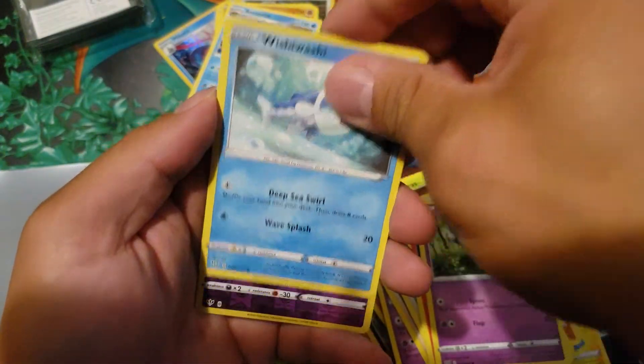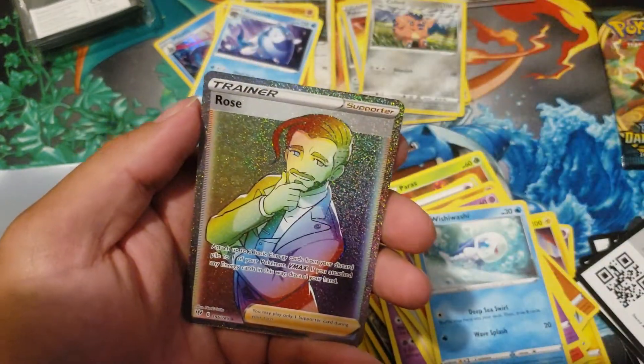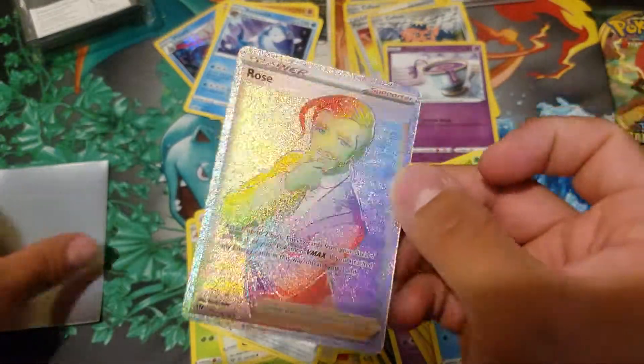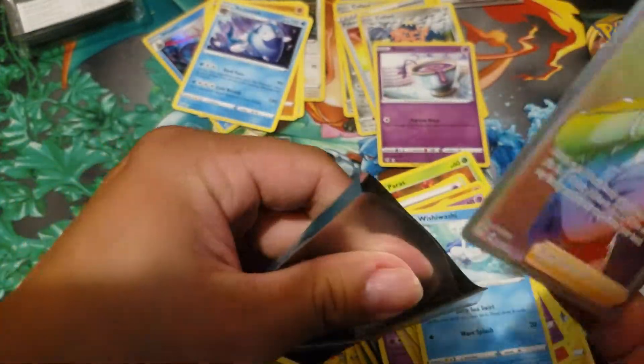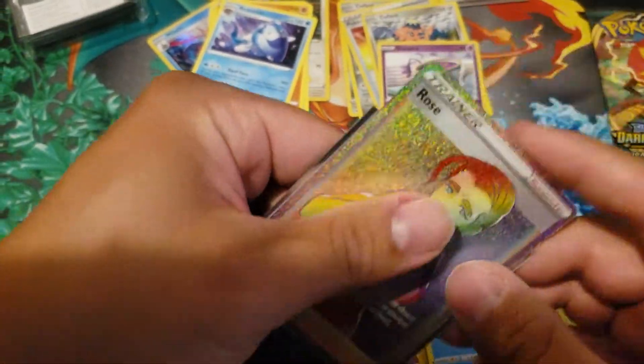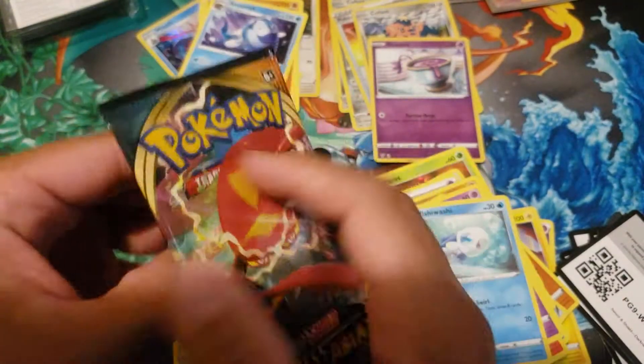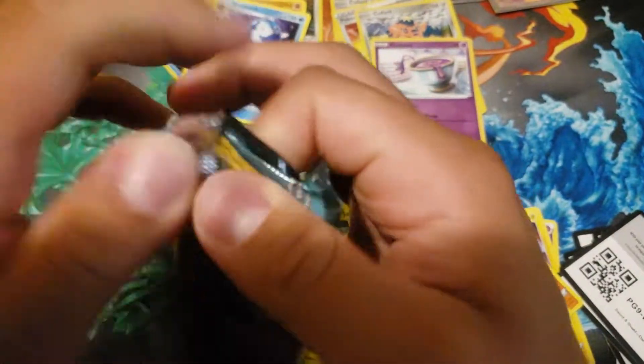Sinistea reverse holo, and a Rose Rainbow! Nice, nice - you pulled the rainbow! Rainbow Rose. Last pack, last pack.